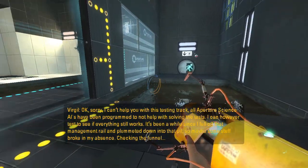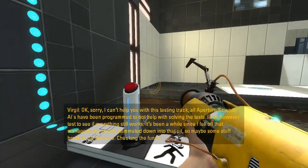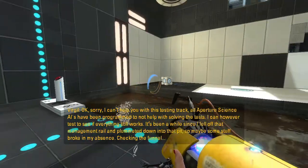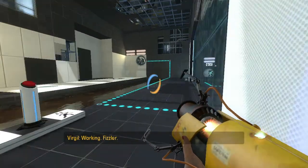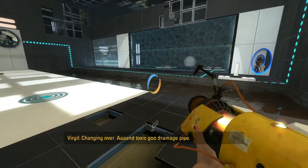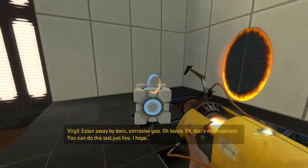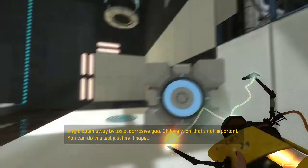I can, however, test to see if everything still works. It's been a while since I fell off that management rail and plummeted down into that pit, so maybe some stuff broke in my absence. Checking the funnel — working. Fizzler — changing over. And the toxic goo-drained pipe — eaten away by toxic goo. Lovely. That's not important; you can do this test just fine. I hope.